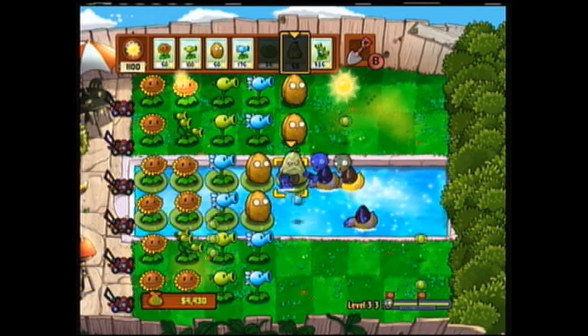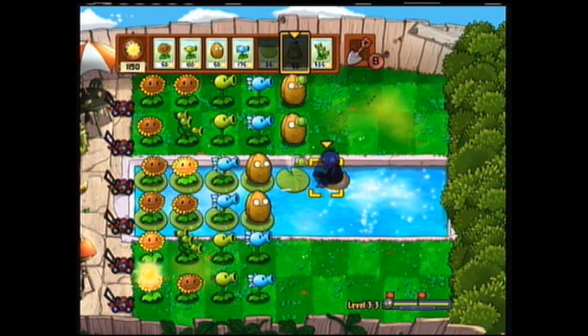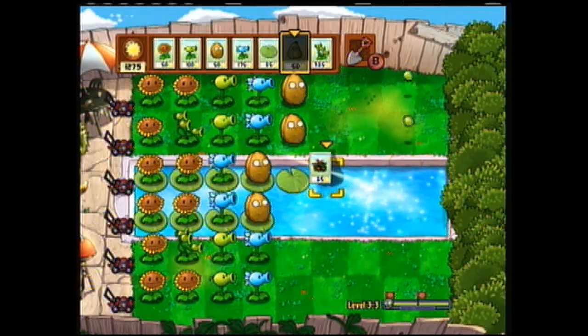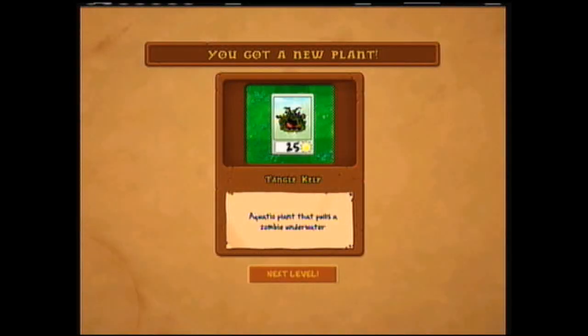Okay, to hell with this. I was hoping we'd get two of them. Here we go — Tangle Kelp! I love this one, and I might have enough for the next seed slot. Tangle Kelp is an aquatic plant that pulls zombies underwater. It's instant use, one-time shot, costs 25 sun. It's a cheaper version of squash really, but it's for water only and takes just as long to recharge. On that note, I will see you guys in the next part.